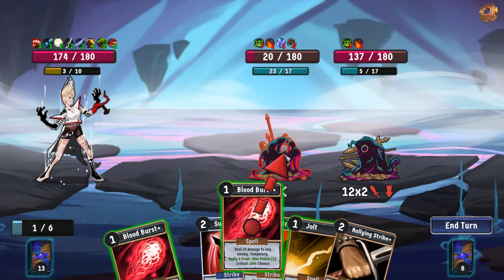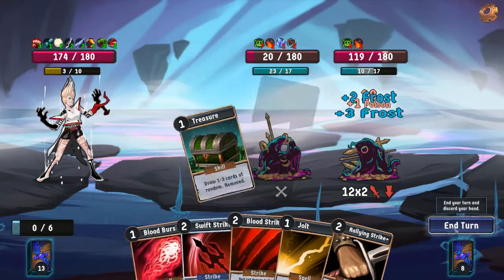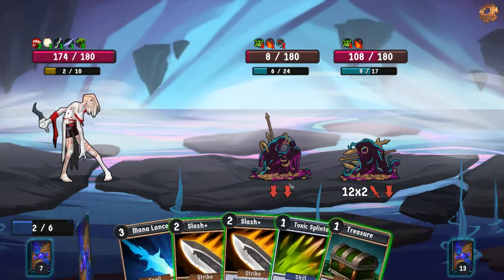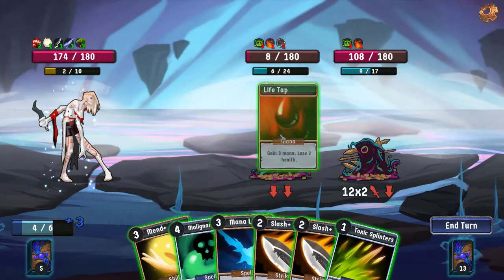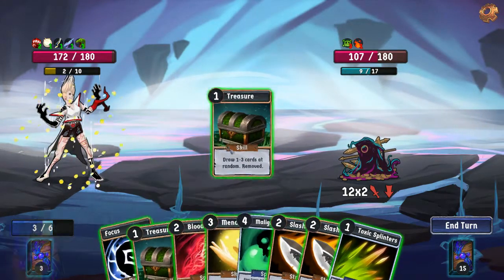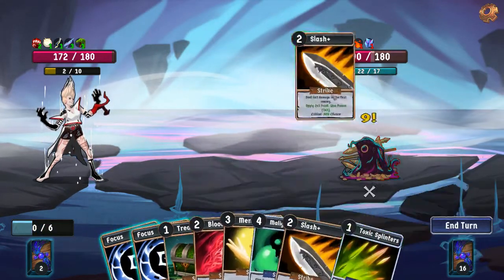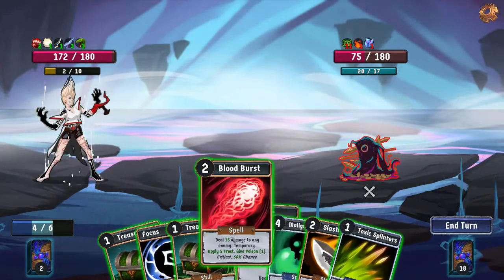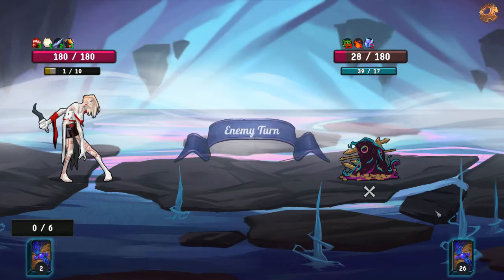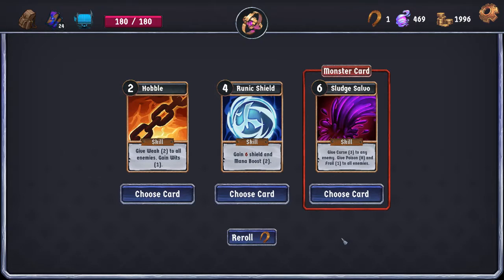That doesn't quite get us this kill — does this get us the kill? No, because that's 18 which is not enough. It's taking 12 at end of turn, so this actually is a kill, just not until the next end of turn. I think I actually want to let it live for now because I want to be able to get the treasure off it when I'm going to be able to have a chance to play the treasure. That's just a much better way to kill it.